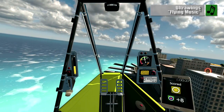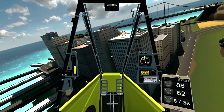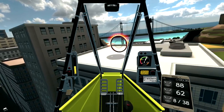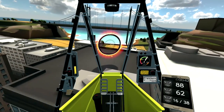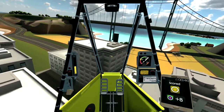Ultrawings is an open world flying game where you pick up jobs, earn money, and buy new airfields. Along the way, you'll pick up new planes and unlock a bunch of new jobs, where you can earn even more money and conquer the world. The pieces are all there for a fun and casual flight sim with more than a passing resemblance to Pilotwings.